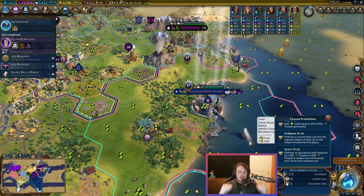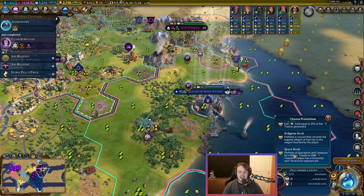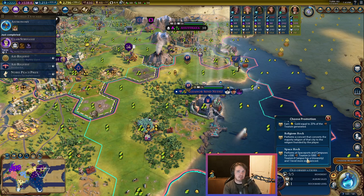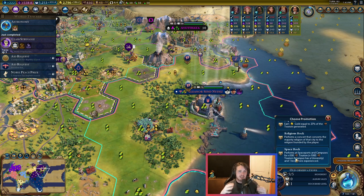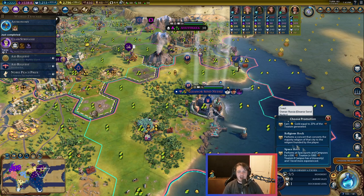Rock bands work a little bit like spies in the sense that the better they do, the more promotions they will acquire. You want to pick promotions that'll continue to level your rock band up. Something like Popstar earns gold equal to 25% of the tourism generated — that's great, but it doesn't make your rock band particularly good at anything. Whereas something like Spacerock performs at spaceports and campuses for 500 tourism plus 1,000 tourism if the campus has a university, and gives one level more experience. So clicking Spacerock makes it good at something — better than average at performing on campuses.